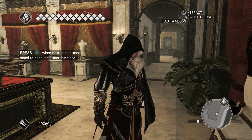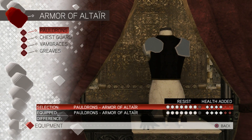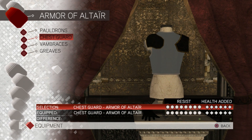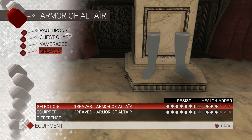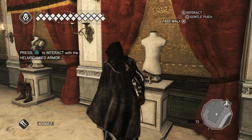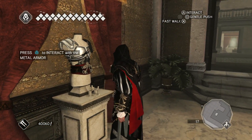The armor interface is next to an armor stand. Okay - selection. Chest guard, vambraces, greaves. Okay, so we've got the different armor sets. As I buy all the different ones, all the different sets are going to be here. That's what it seems like.